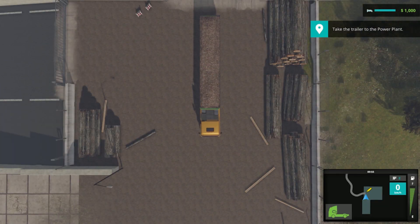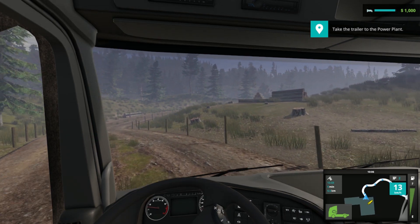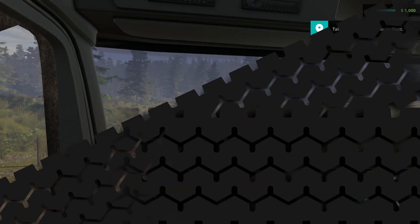Once you have hooked up the trailer, Sven will send you all GPS details to your navigation system. I've read quite some questions about whether the navigation system is usable outside of the mission system, and it is. You can open the map, click anywhere on it, and it will set a waypoint and tell you how to navigate there. It's also very useful for getting to your mission location in the first place.